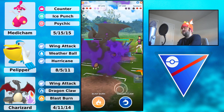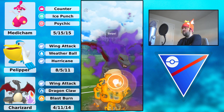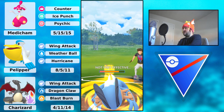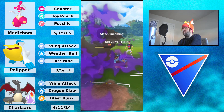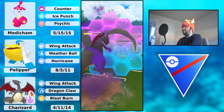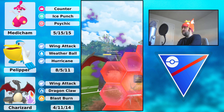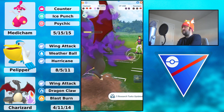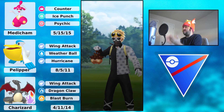Swampert coming in. Swampert will be hit with the Blast Burn — it will do a lot even though Swampert is resisting it, but it's not going to KO. Can you Wing Attack down? If you double shield, you definitely can. Can they make it to another one? Let's find out. The Hydro Cannon will be shielded. They do not make it to another one. Charizard is able to Wing Attack down, and the opponent is going to concede — a beautiful win there. Very well played.